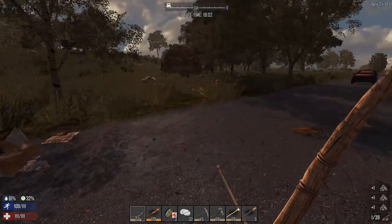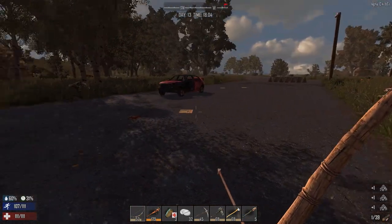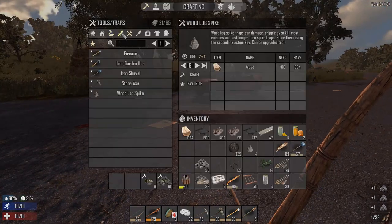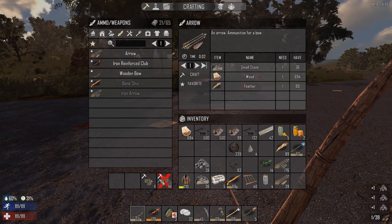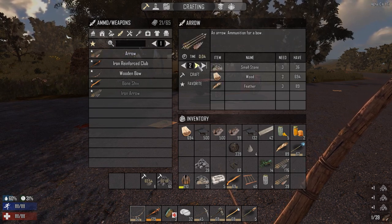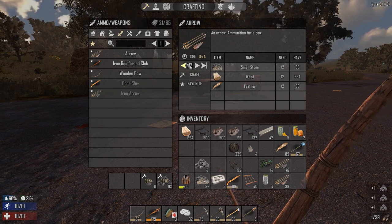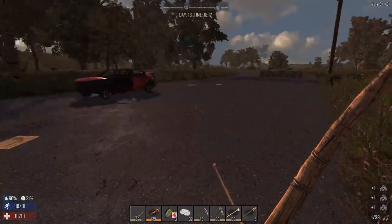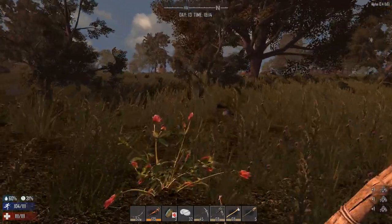I'm worried about that bear — he's wandering over here. I might have to take on the bear. I don't think I have enough arrows, so let's make some more. We can click on this, make 25 arrows, and we're gonna have to wait. Let's get some more wood while we're waiting.